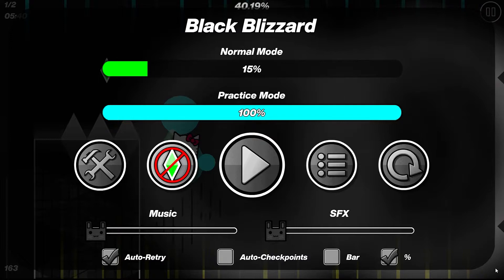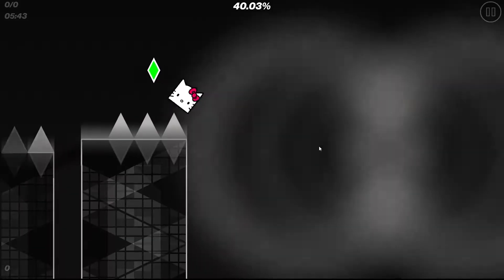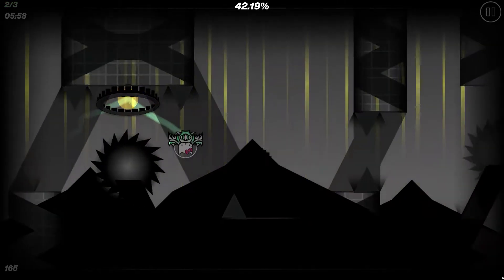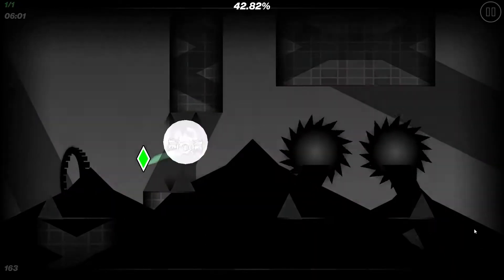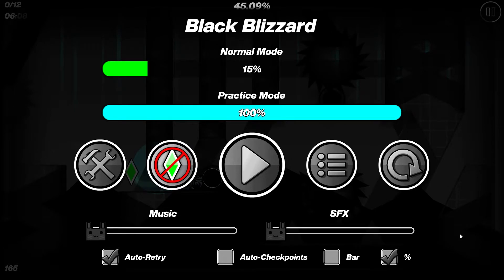Try not to die on these two triple spikes, and now you're in the drop, which is easier than the build up in my opinion but it takes up like 60% of the whole level. What I like to do to line myself up is when the screen goes black, that's when I click. So you want to click once, twice - don't click once and then double click when upside down. Click once and then you spam here.